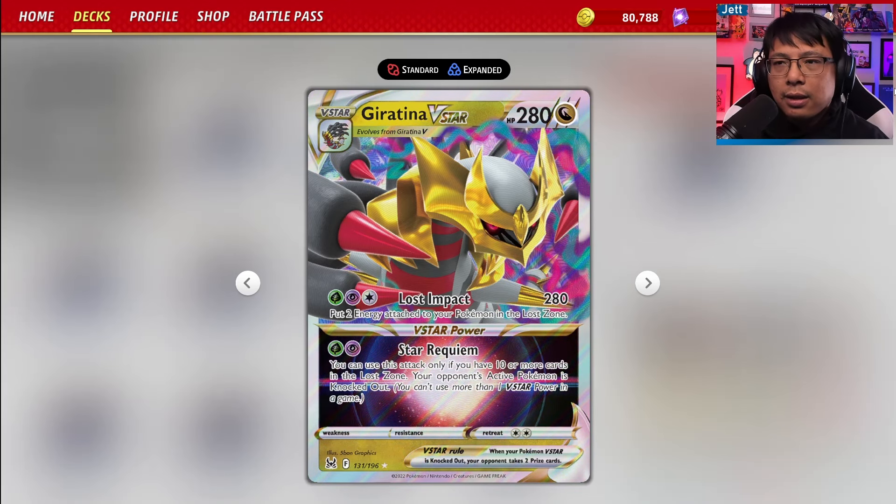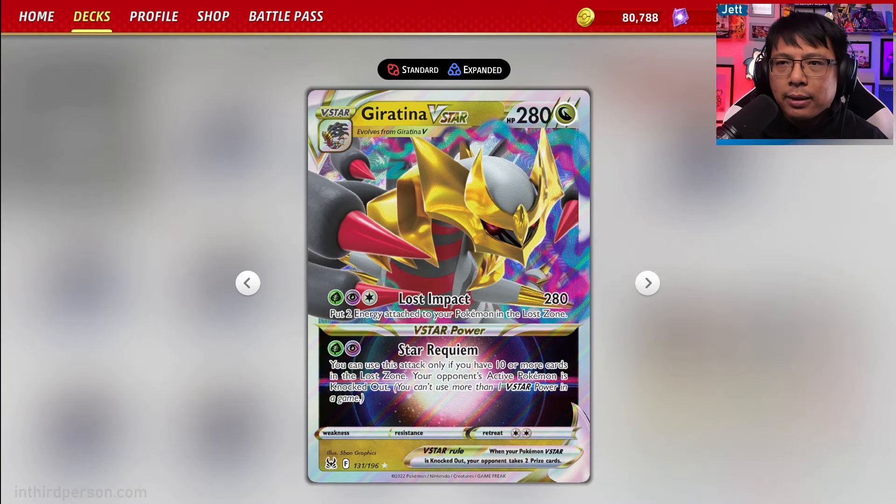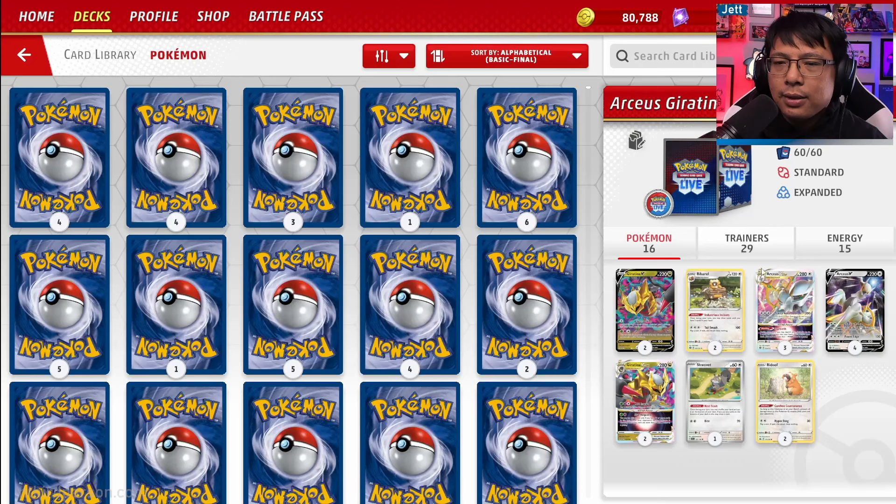Star Requiem is not going to be used in this deck — you're just not going to get enough cards in the Lost Zone for that. But that's fine. Between Arceus swinging for Trinity Nova and Giratina swinging for Lost Impact, that's pretty much all you need.